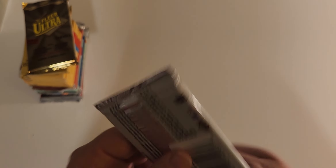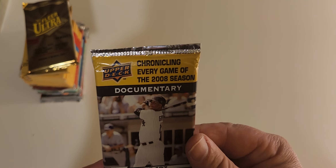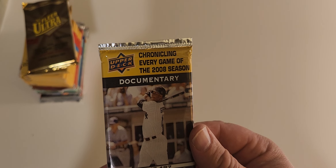Two packs in for football - that makes it easy because I can just put these in the donation box. Two dollars down the drain. I bought this 2008 Upper Deck pack - not quite sure why. I've heard of this - chronicling every game of the 2008 season. I mean, it's Ken Griffey Jr. in a White Sox jersey. I was never the biggest Griffey fan, and I really don't want to see him in a White Sox jersey.